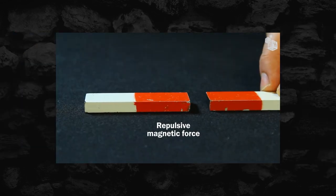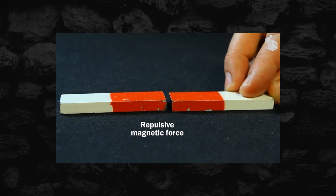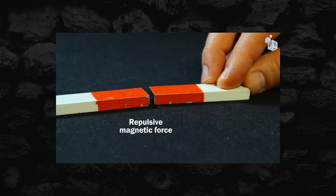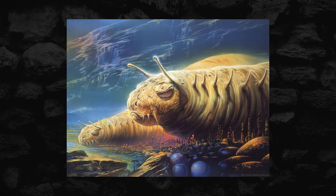I would describe this to the players as feeling kind of like the sensation of putting two magnets with opposing fields against each other, except obviously much, much stronger. Another trait this creature has, which further emphasizes its mastery over metallic objects, is it can detect metal. Basically, this creature automatically senses the presence of metal within 60 feet of it. So unless the rogue wants to get out that crystal dagger, no sneak attacks for you.